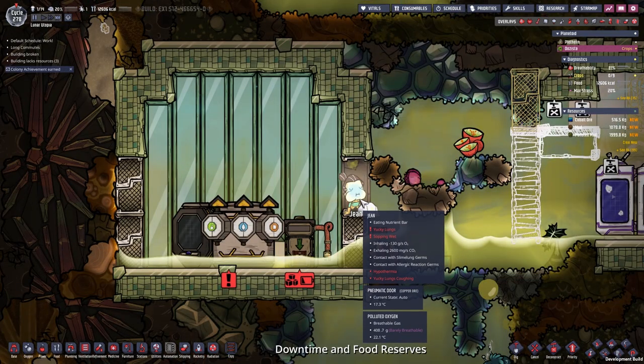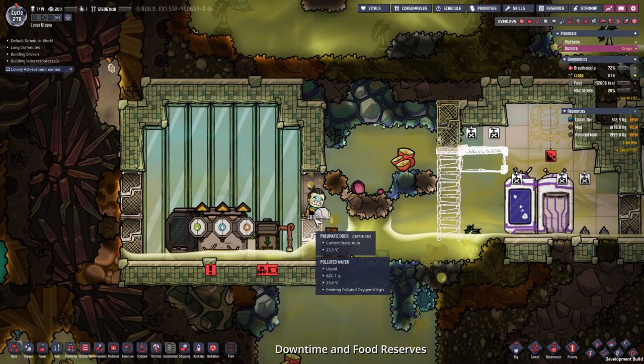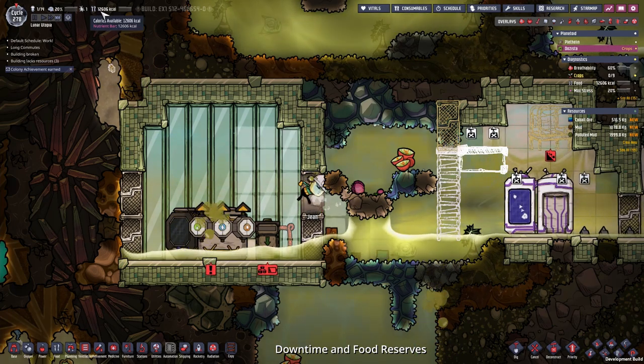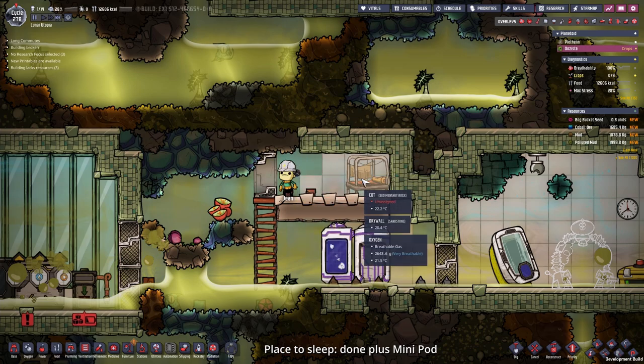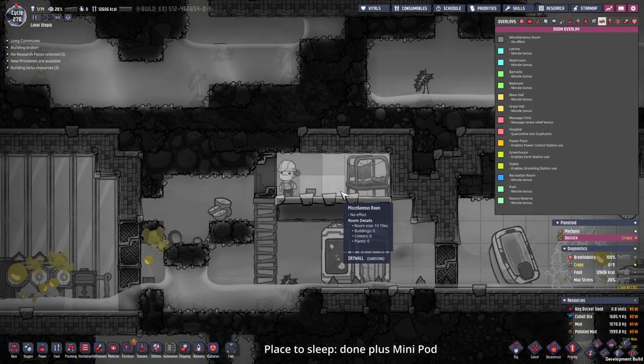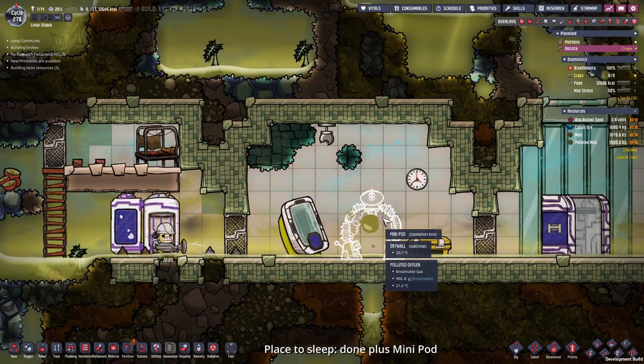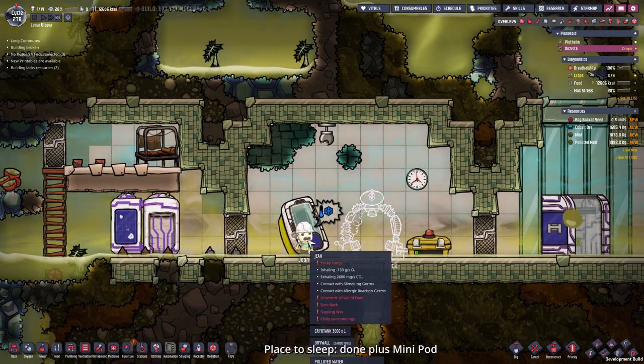Seems like it is already downtime, so Jean is going to eat something. By the way, we have 12,000 calories in nutrient bars — that should last a while. Jean got a bedroom now but it doesn't count as a barrack yet. We need a plant or some decoration item. I want to build this mini pot so we can increase the skill of Jean.